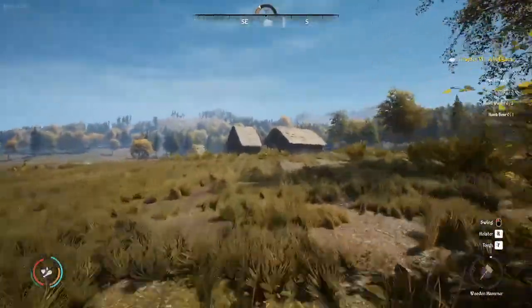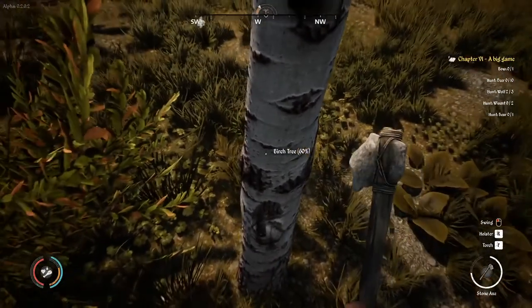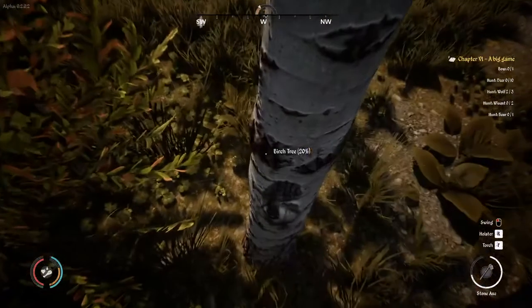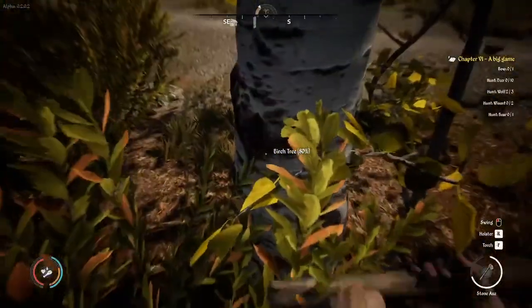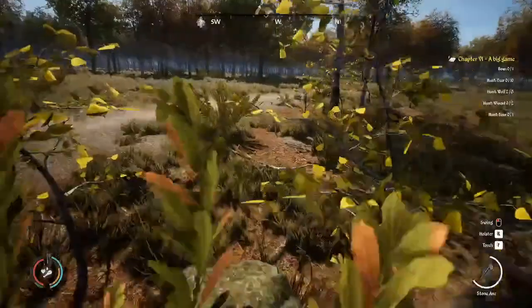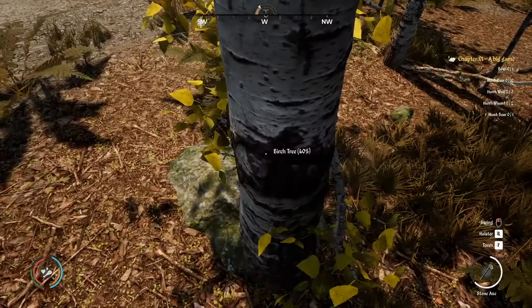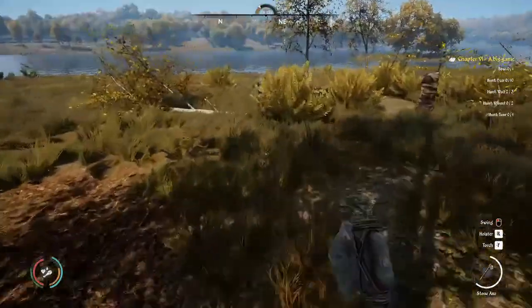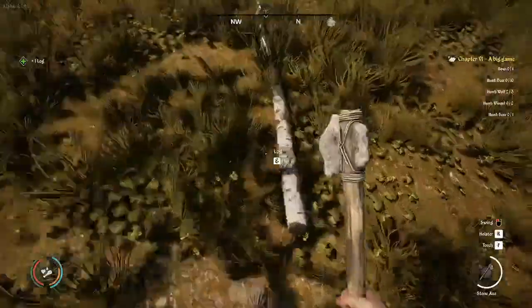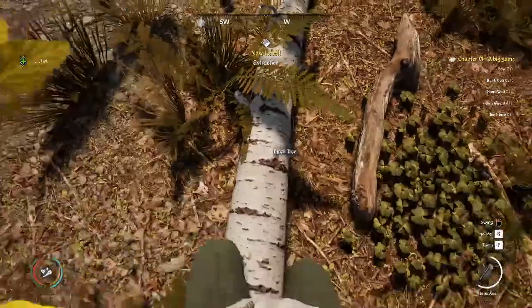All right, there's a bunch of stones. I need to cut down some trees. I think we needed about six logs — so this will make four. The percentage that you're cutting trees down does vary per tool. Right now I'm using the stone axe. If I had an iron axe equipped it would be damaging the tree for more every swing. There are also perks you can get that help with that.